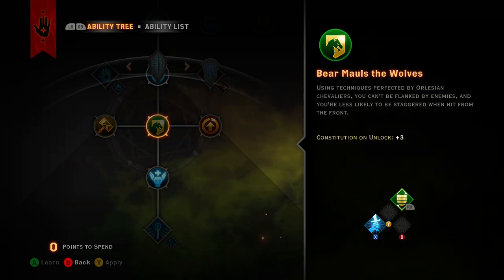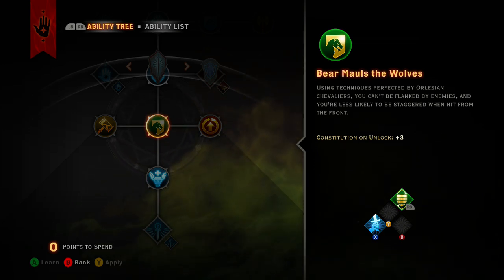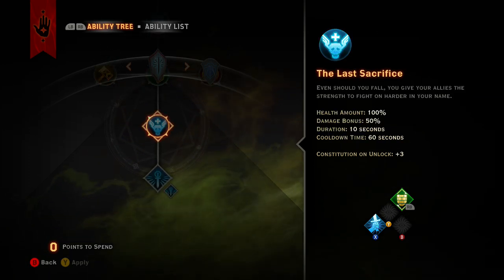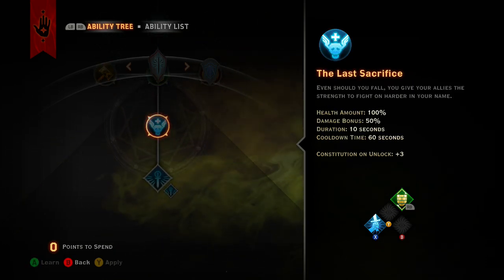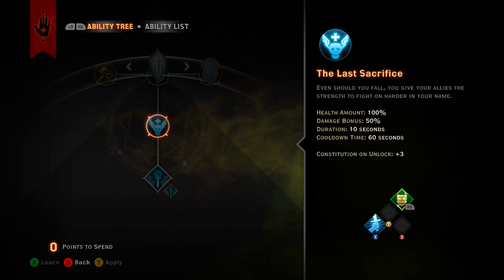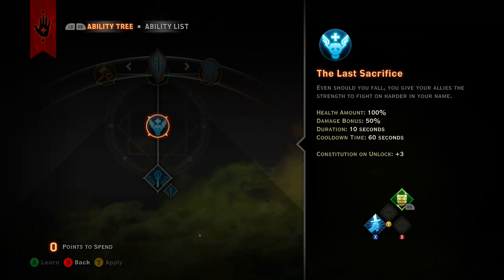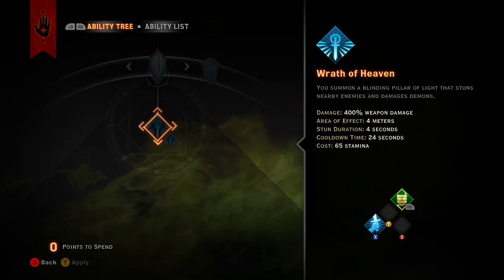Bear Mauls the Wolves means you can't be flanked and you're less staggered from hits from the front — really great when you're tanking with everything coming at you. Then Last Sacrifice is a big one: granted you have to go down for it, but it instantly heals your entire party 100% and gives them a 50% damage bonus for 10 seconds. That's really awesome.